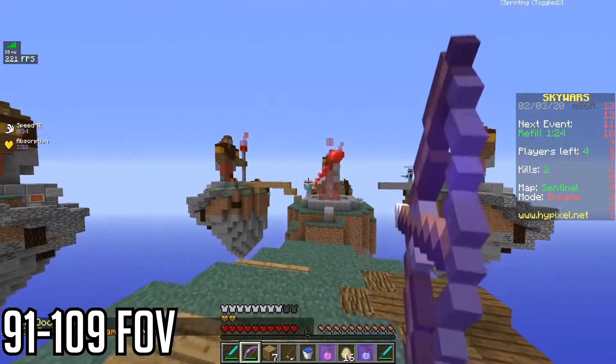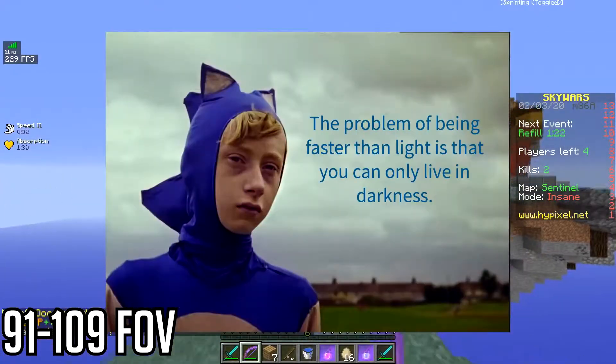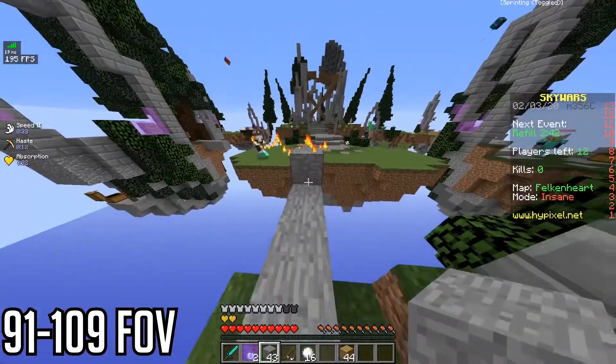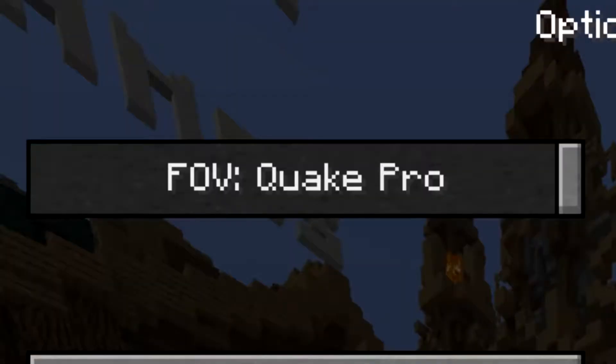To use this stretched FOV, you have to be like Sonic — and the problem with being faster than light is that you can only live in darkness. And if you really want to go to hyperspeed, just splash a speed potion.